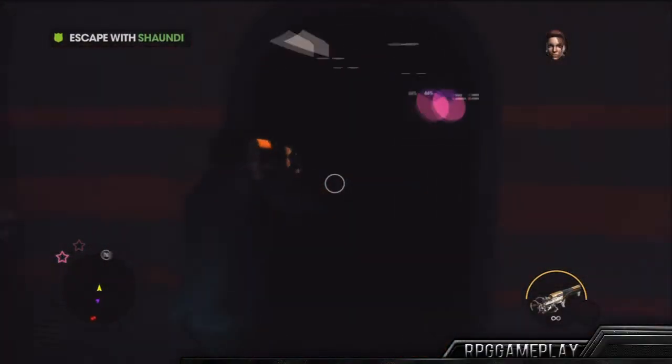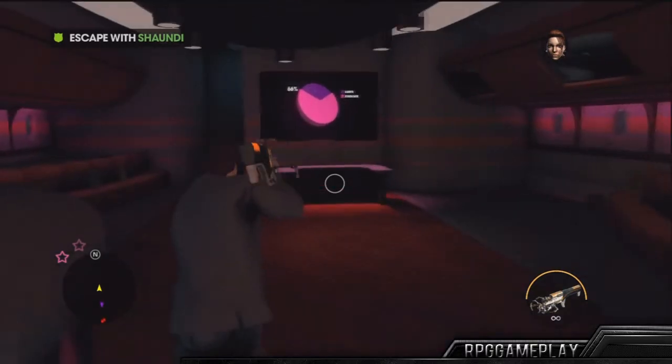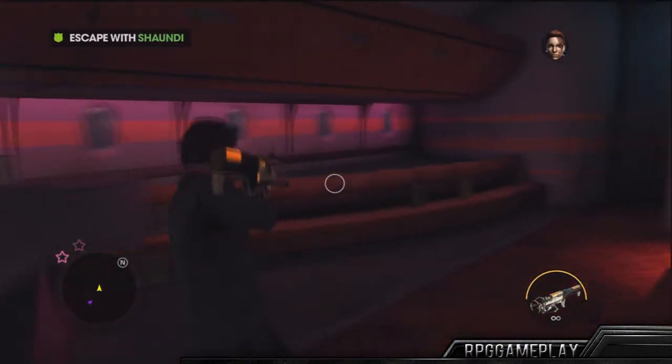So first you're going to need a sonic boom and just destroy that door over there. Now you're going to open this door right here, and behind this,